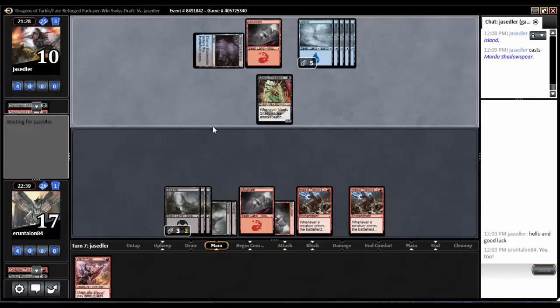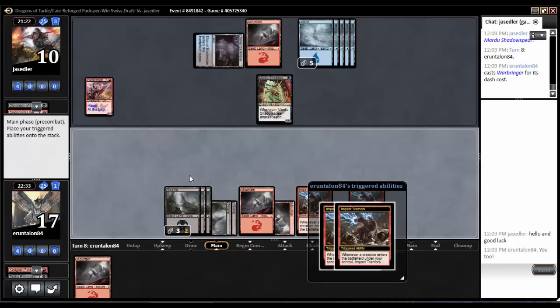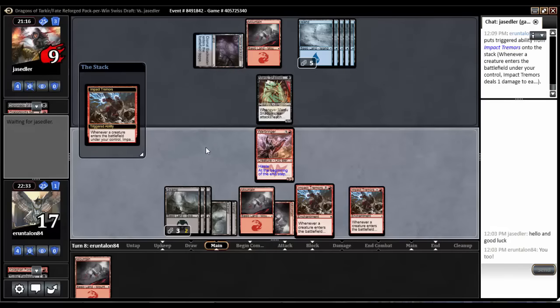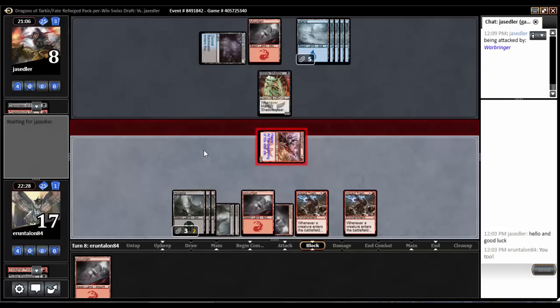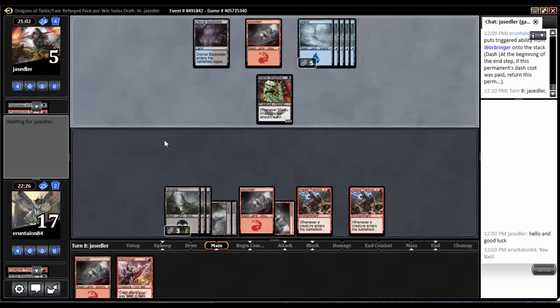Shadow Spear played out. He really wants a blocker. On top is of course a mountain, so we'll dash in the Warbringer, hit him for two, and test out if he has a trick or not. Could have a Whisk Away but that wouldn't be that bad — no, he's just gonna take the three and it comes back to my hand. We may tremor him away.